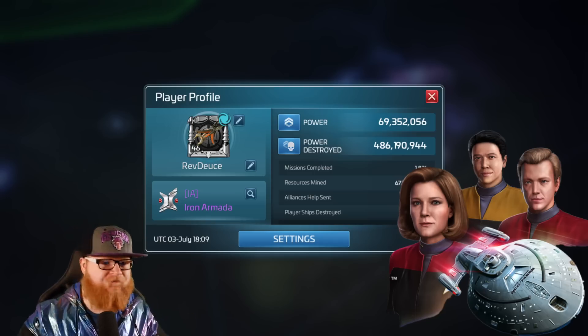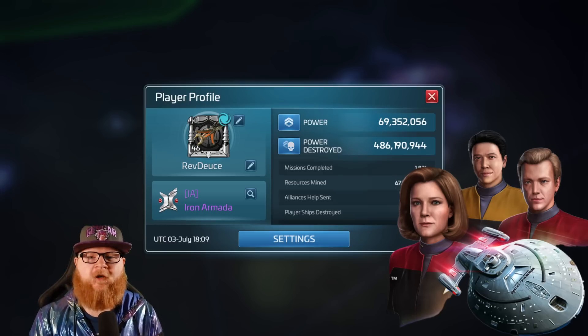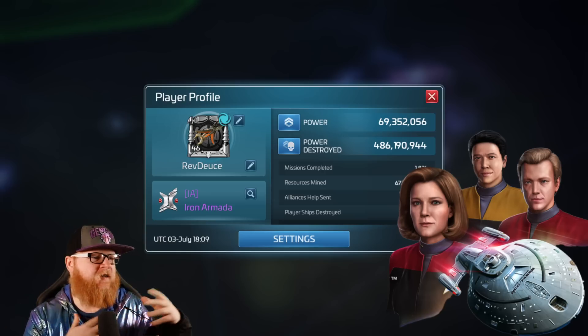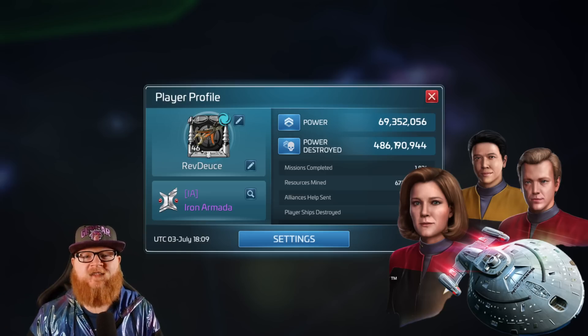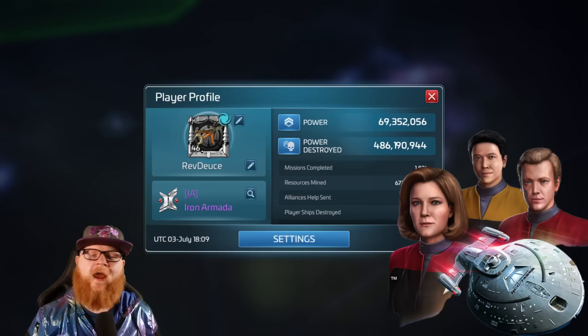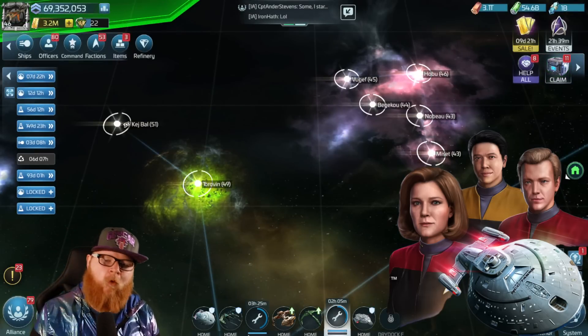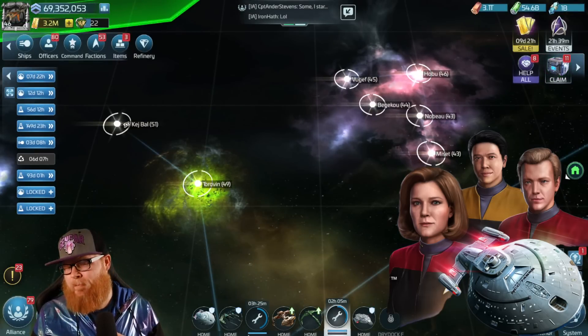We've kind of been in a civil war of sorts here between new content — is it good, is it bad, is it worth the grind, is it too convoluted? It's like that Q in the Gray episode from Voyager when the Q Continuum was in a civil war. Still waiting for that to enter the game.